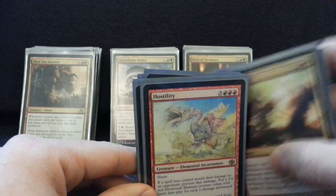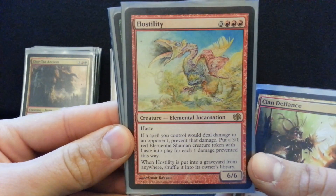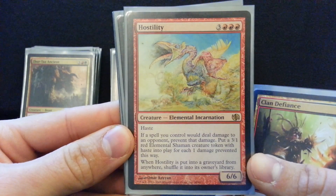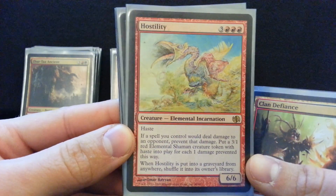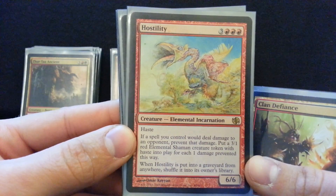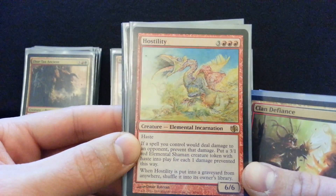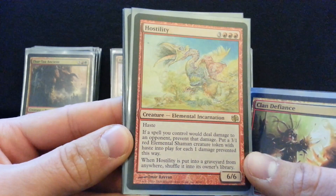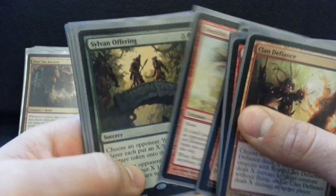Speaking of value, all of these burn spells can instead give you a ton of 3/1s. So instead of burning you for 15 and you taking damage, I get fifteen 3/1s. If I have an Ogre Battle Driver in play, these guys stick around too — they're not sacrificed. So you just get a ton of tokens. And here's a couple other ways to make tokens.